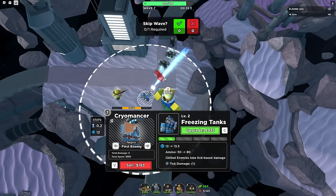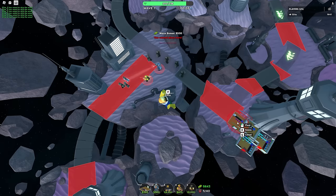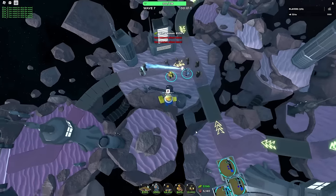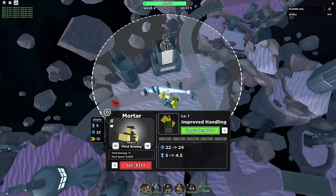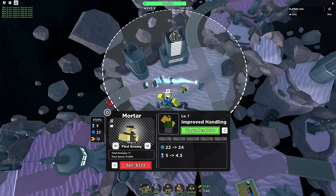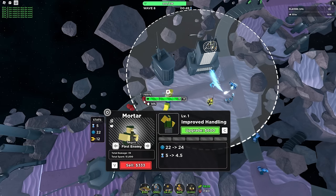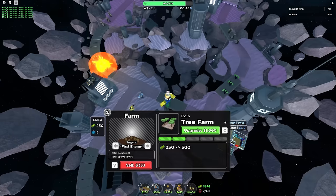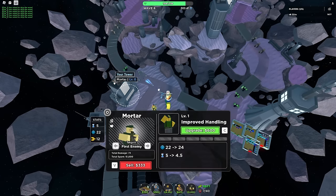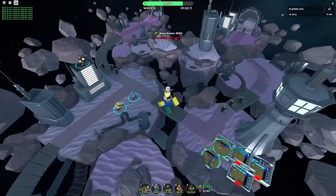Look at that one — it's almost completely frozen! But I'm struggling, so I'm gonna skip and get down a Mortar to help take out these heavies. I also brought Mortar because I think it's a very good combo with the Cryo — the Cryo will cluster up enemies and then the Mortar blows them all up.